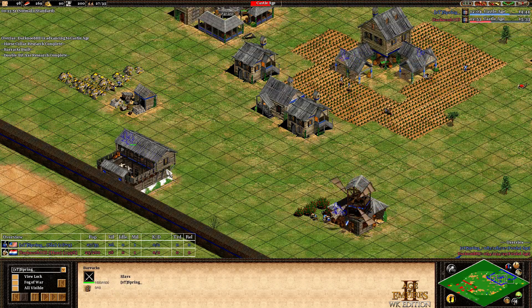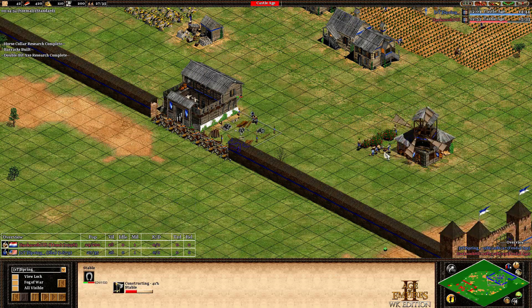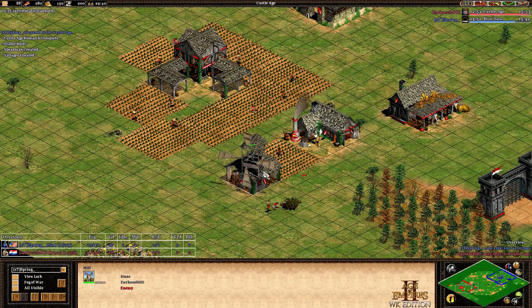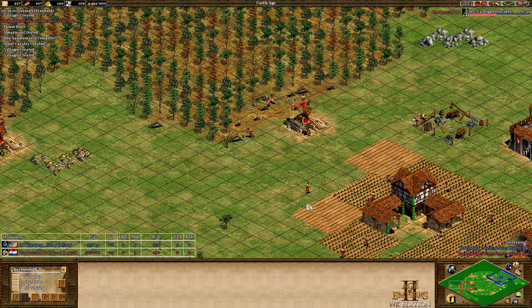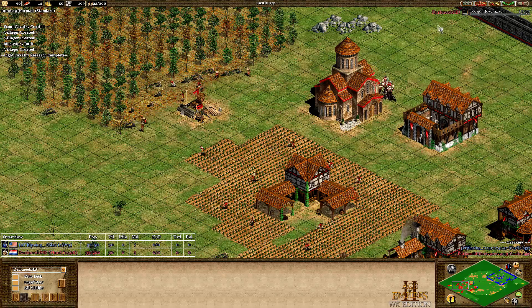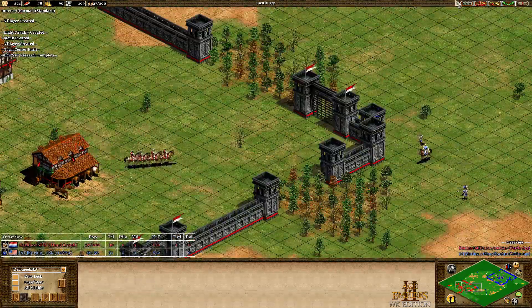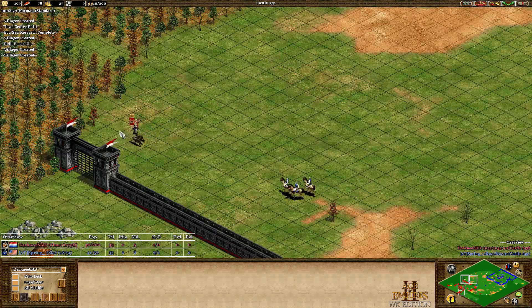Spring spent wood on more farms — I think at that point he said the wood was meant for the stables, so the stables come up a little bit later. He's waiting for the wood and is going to reach castle age before finishing that stable. Darknoob has a plus-one scout, a stable up, the barracks obviously, and the blacksmith. He's probably going for extra TCs — 109 stone, that was an outpost Darknoob started. He built an extra TC on the main gold and another extra TC probably coming soon. Spring is going with a lot of spearmen.